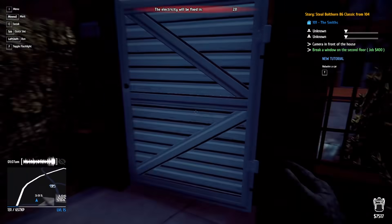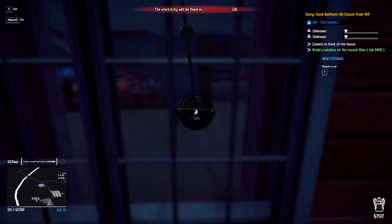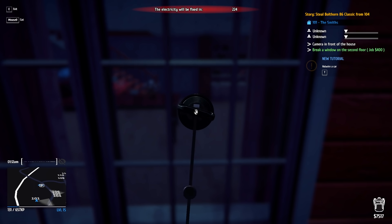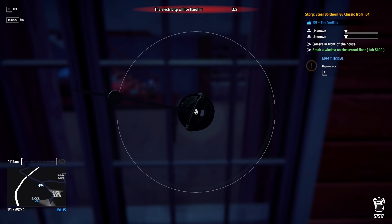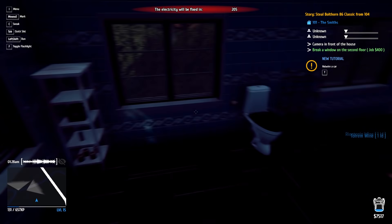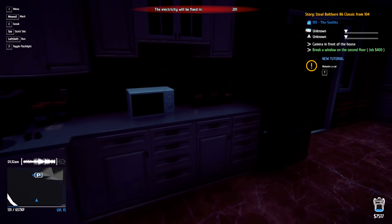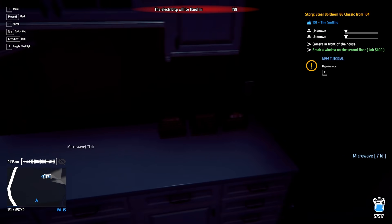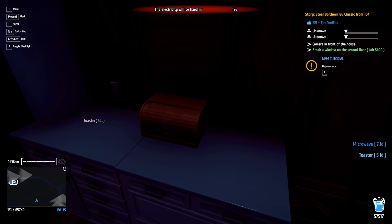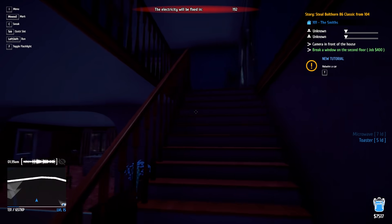Power is shut off. Here we go — no one should be home at all. Going in through the bottom window. Nothing of value in the bathroom, grabbed some bottles of wine. The microwave goes in the bag — decent money. Toaster too. Heading upstairs.